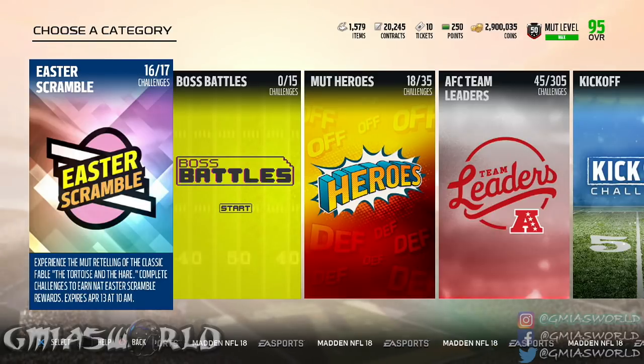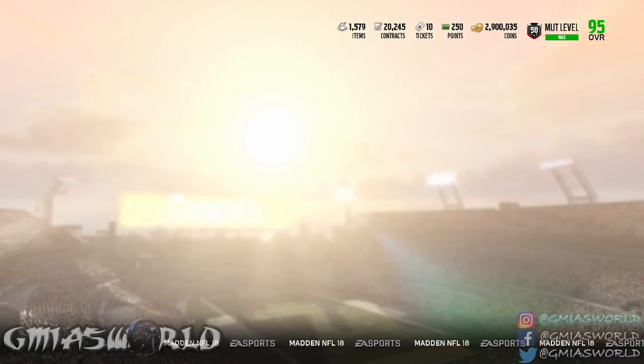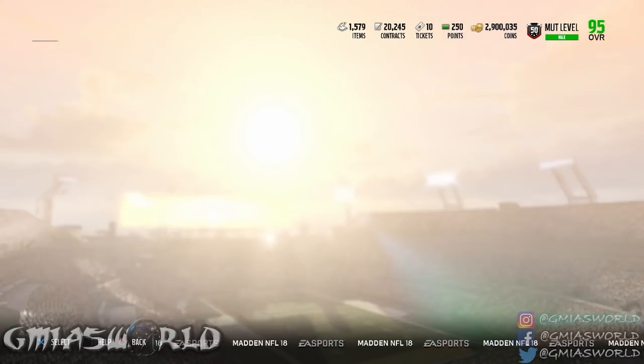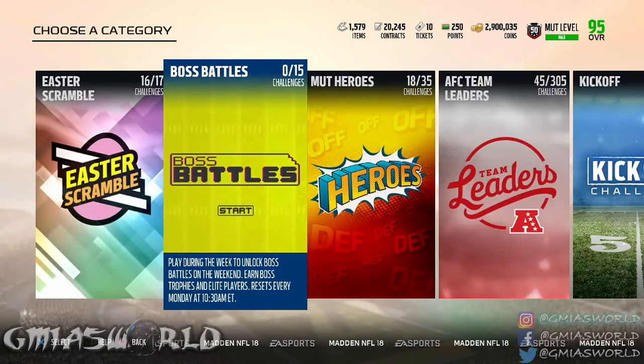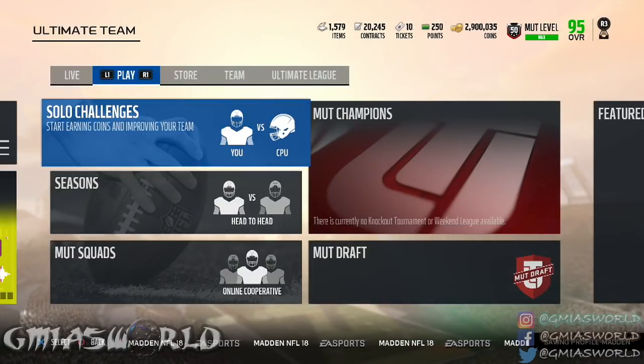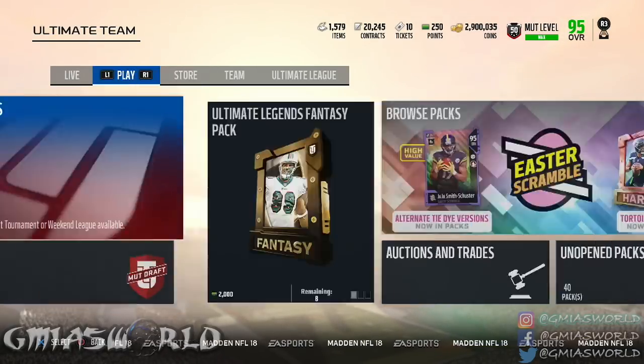Because if you buy packs, more than likely you get lucky with certain pulls, so it works out for you. Just make sure you guys understand that and try to get as much as EA is giving you. Even if you buy packs and you immediately sell the stuff off and make coins, if you can make free coins, why not?